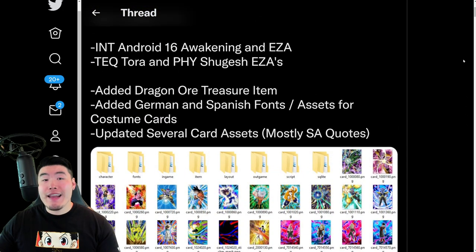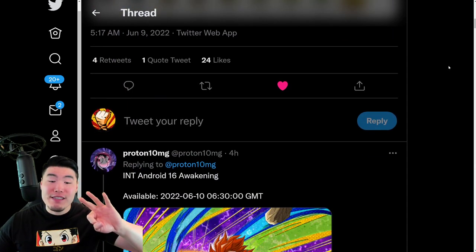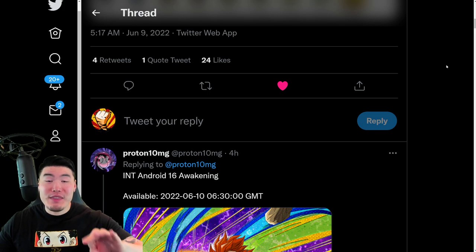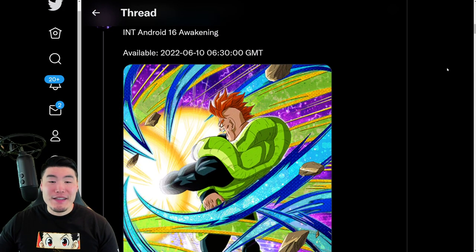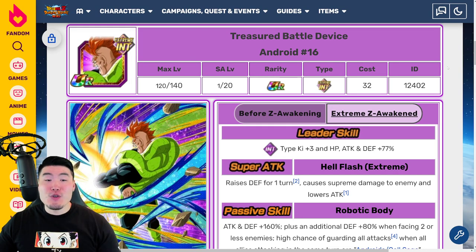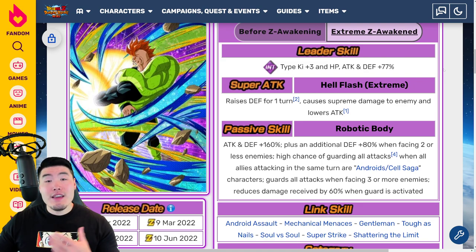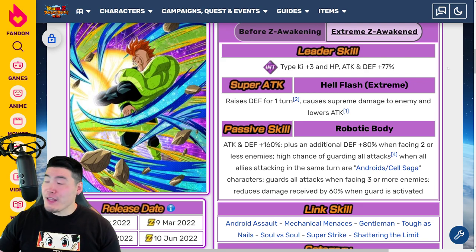Before we get out of here, if you guys want to know exactly what the 3 Extreme Z Awakenings that we got in this data download do, then keep watching. If not, feel free to click off the video. So let's start with the INT Android 16, which is a Super Strike character. Leader skill is going to be INT types Q+3 — HP, attack, and defense plus 77%. Super attack raises defense for one turn, causes supreme damage, and lowers attack.